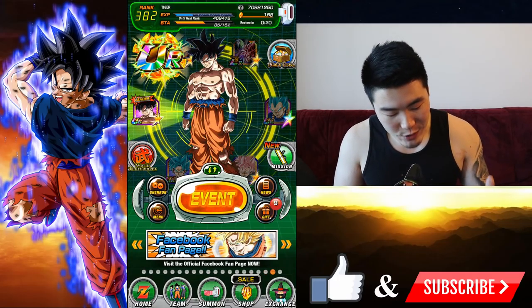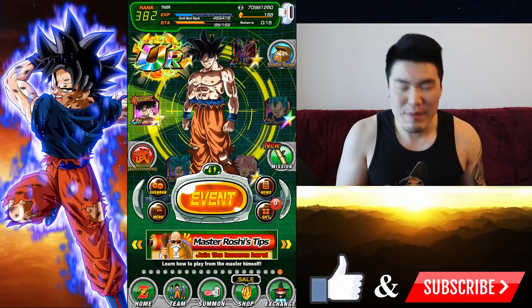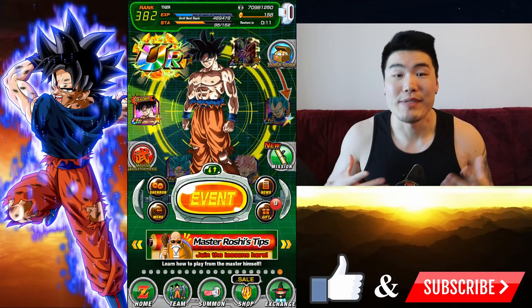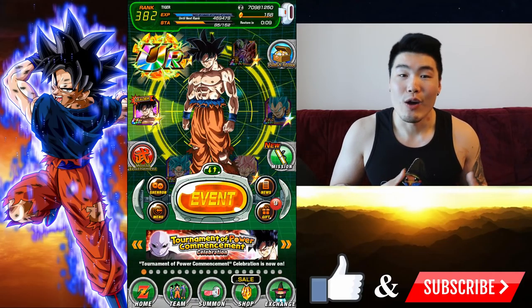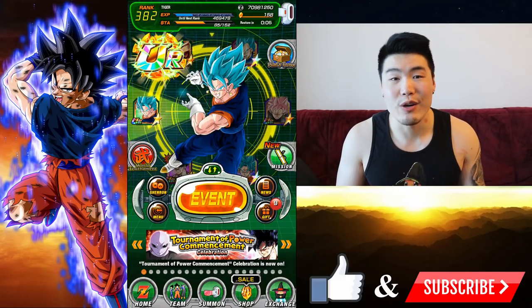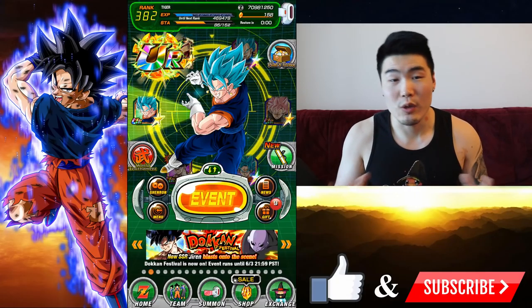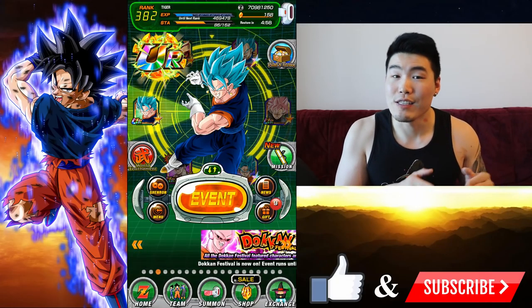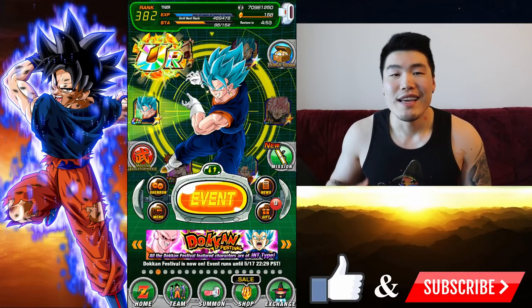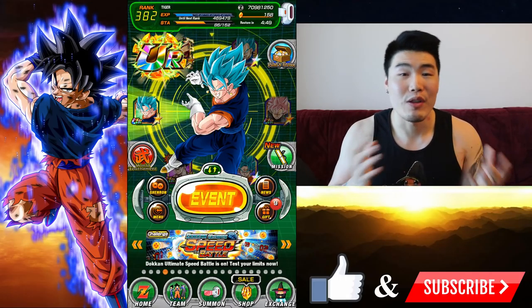Like a UI Goku, a Jiren, maybe an Angel Golden Frieza — I'll take any of those guys. So I got my UI Goku Realm of Gods team ready to go so the game knows exactly what we want. Let me quickly show you what my UI Goku Realm of Gods team setup is going to look like after I awaken him. We got UI Goku as leader, I'm gonna use the tech Vegito and switch between him and the LR Vegito Blue — I think they're both really good units.